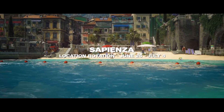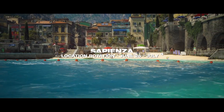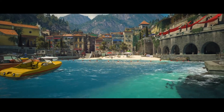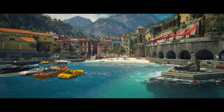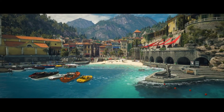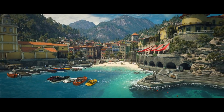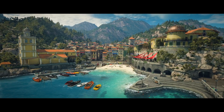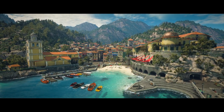Free Sapienza. Sapienza is the next location in our free rotation. All Hitman 3 owners, including free starter pack players, are invited to enjoy the summer in this beautiful Italian coastal town. You can grab an ice cream in the local gelato store, explore the mansion, or just roam the streets. Sapienza, in all its glory, is yours for 10 days. Enjoy!